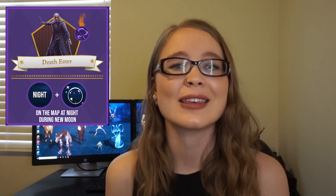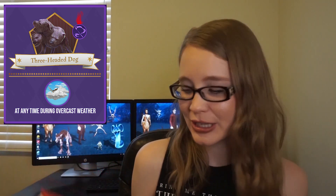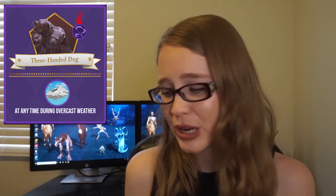The Three-Headed Dog is one of those beasts that should be in the Fantastic Beasts book, but it's not in my copy — not under Cerberus, Three-Headed Dog, Dog, or even Fluffy — and I couldn't find its classification online either. These beasts can be found during overcast weather, though I'm not entirely sure why. According to my research I'd expect them to spawn at night, since per Greek mythology Cerberus is a guardian of the underworld — dark and mysterious. But either way, you can find these beasts during overcast weather.